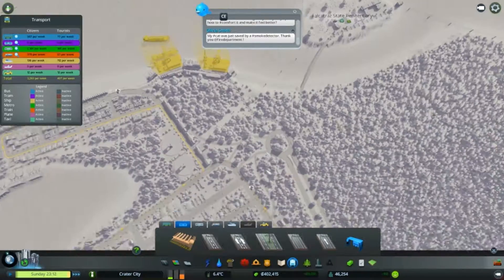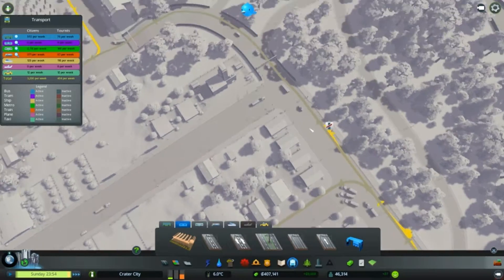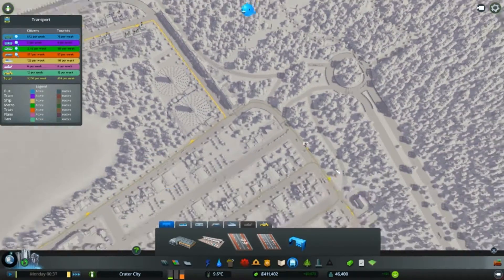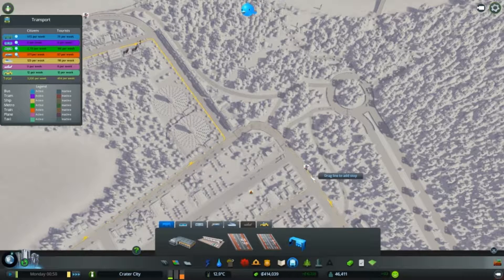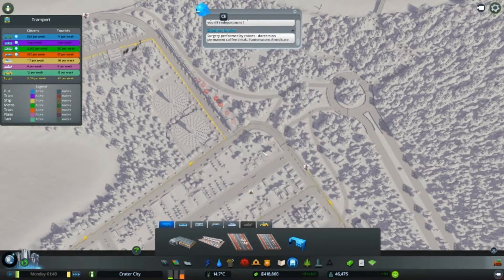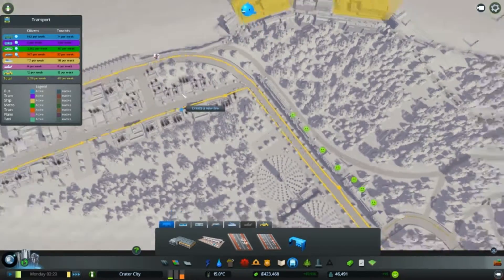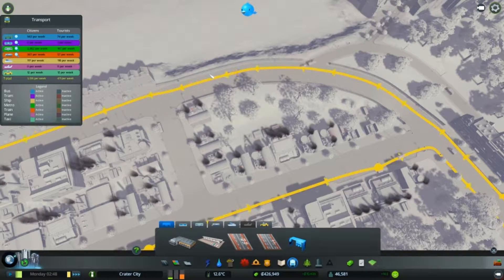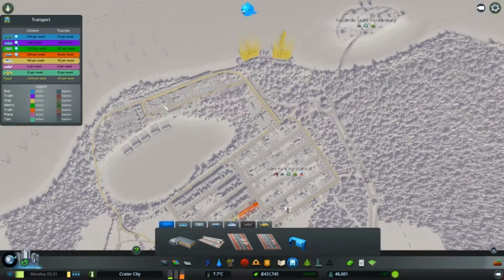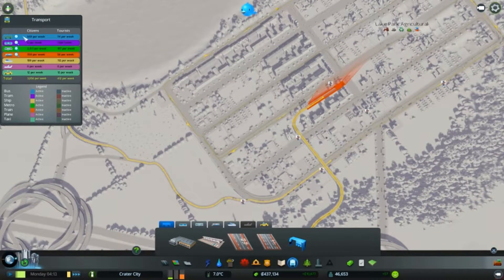Wait, what's going on here? Why is this not working - bus lines. I must have messed something up. All because I turned it into a highway, that is why. I might have to do the whole thing again - yeah, that yellow line is not working anymore. Let's delete this - are you sure? Yes, I wish to delete this line.